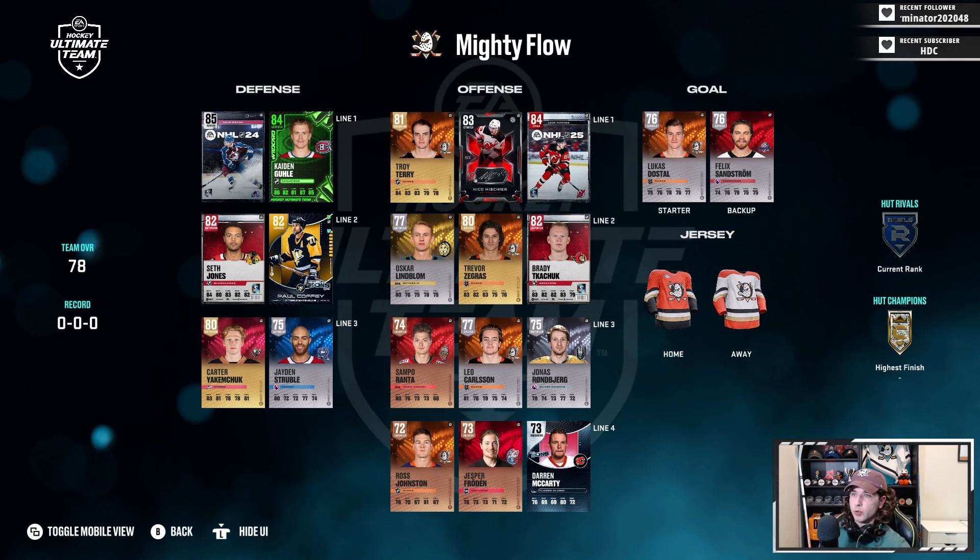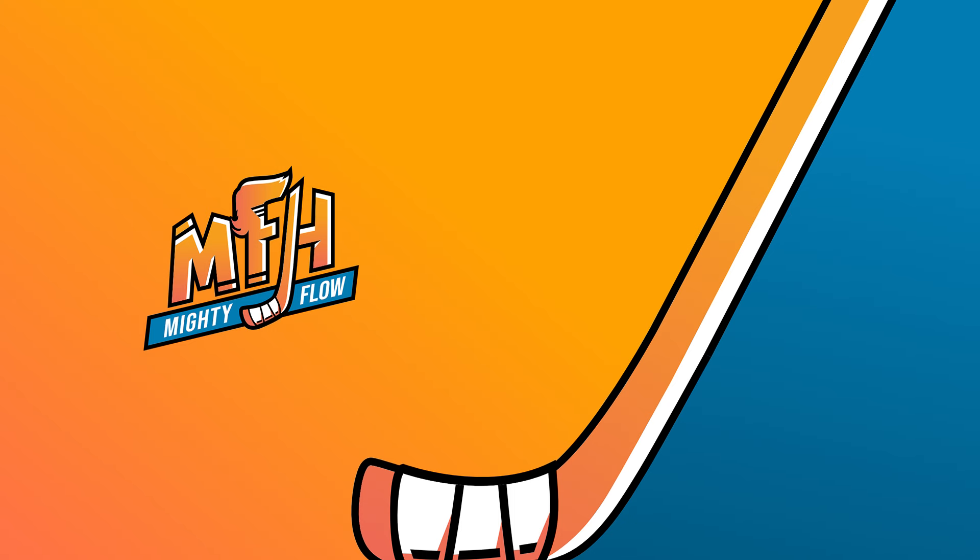Here's how the squad is looking after just opening pre-order bonus packs - didn't even spend my 4600 HUT points yet. Top four defense is looking good: Guhle with decent size and gold Elite Edges, Kale McCarr really fast, Seth Jones big with decent skating, and Paul Coffey with really good skating. Top six forwards could use some work with Hughes, Zegras, and Terry. Bottom six is pretty rough. Good start for 10 minutes in. Next episode we'll rip an X-factor choice pack, two icon choice packs, and I'll share my strategies for accumulating assets early on.